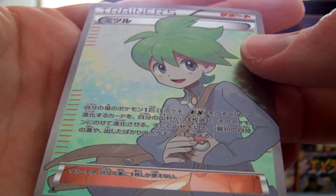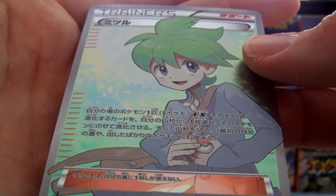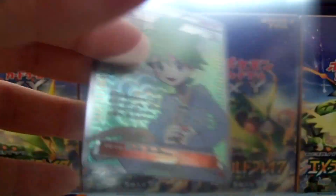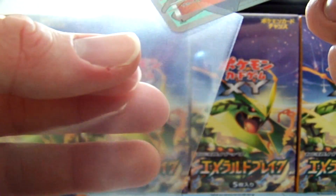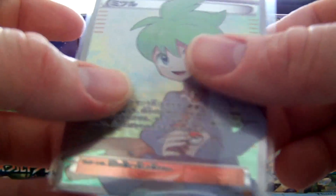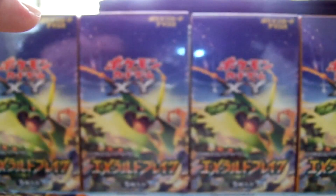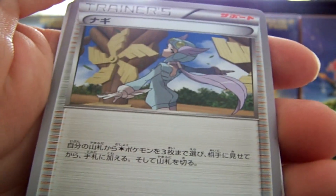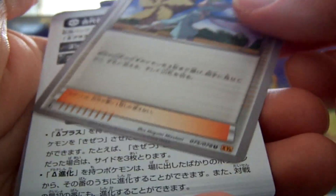Let me take that out and show that bad boy off a little more. That green color is so sweet looking. My goals for these 14 boxes would be basically seven Full Arts and about one and a half odds for Shinies — so one or two Shinies out of those. Hopefully I can match that, hit 9 out of 14. And we got the regular Winona to finish off that pack.